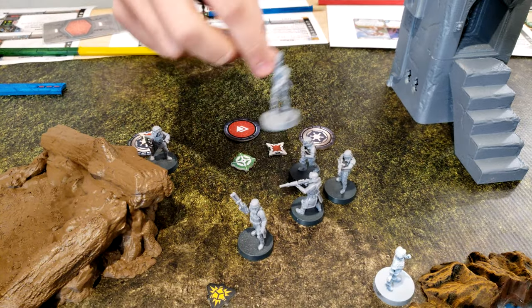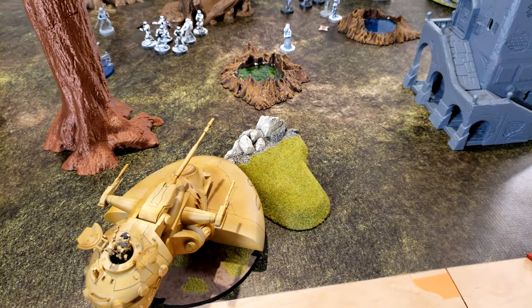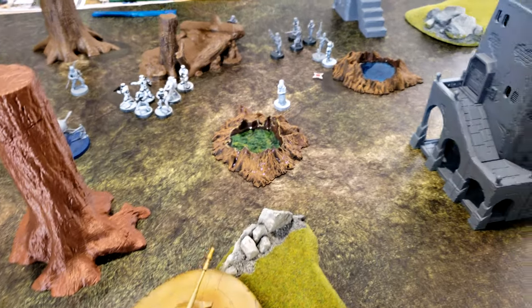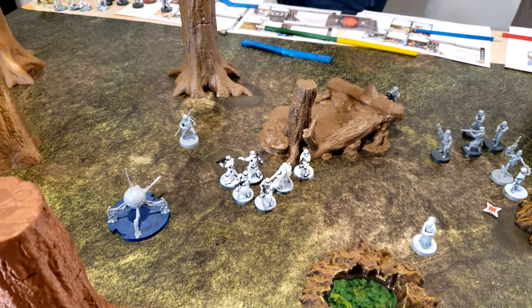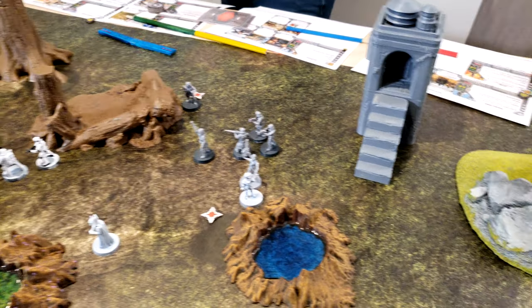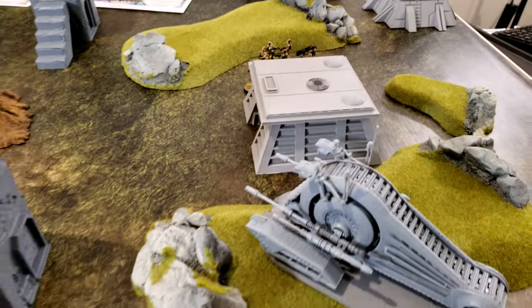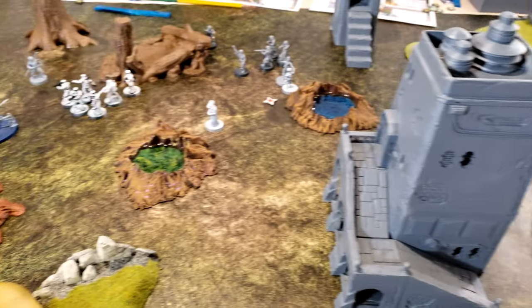IG-88 is going to go. He's going to move over to the thing and grab the hostage. Turn three. Droids are down to just heavy vehicles killing stormtrooper units each round, but not able to make any ground on the hostages. One last remaining troop of B-1s and some more tanks all around firing away.